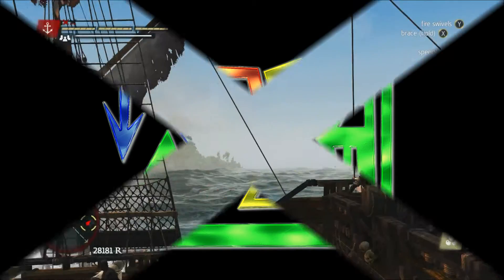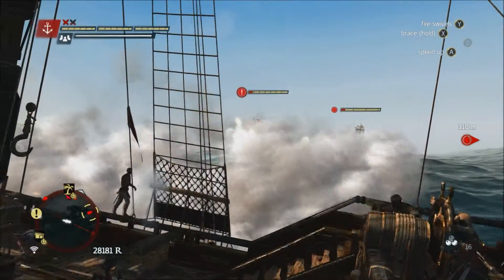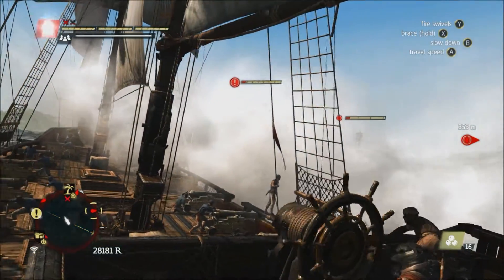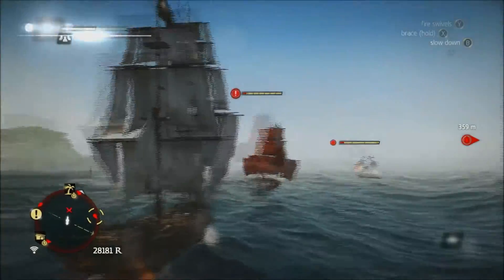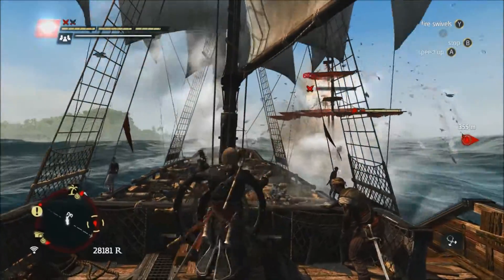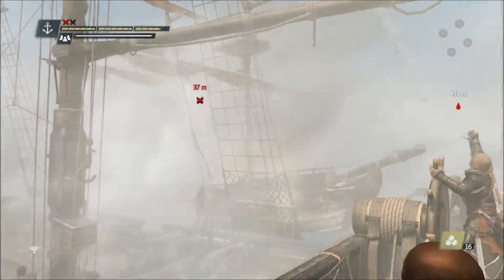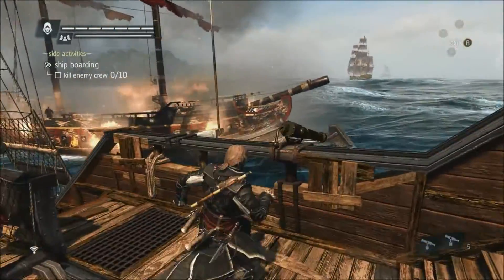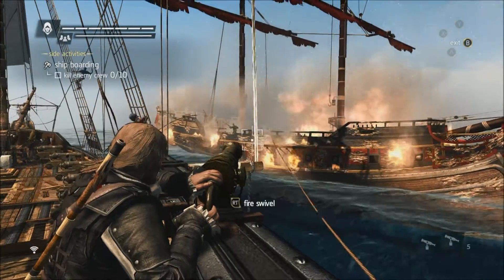Hey, what's up everybody, this is Random GP and I'm School from the Burner Bros. We're playing Assassin's Creed 4: Black Flag. In this video you're going to see us get the Cannon Fodder achievement, which is for recruiting 500 pirates to your ship. We're going against a level 100 hunter — the hunters are the ships with the red sails — and here we are boarding the ship.